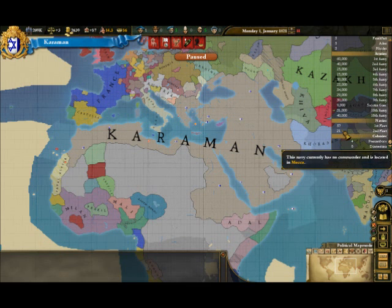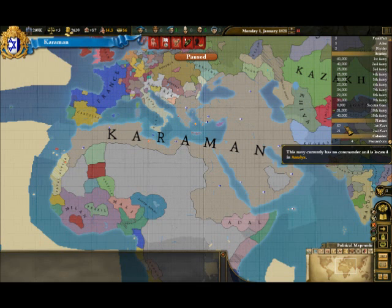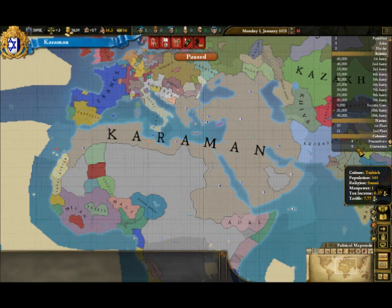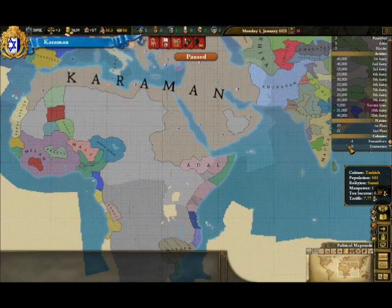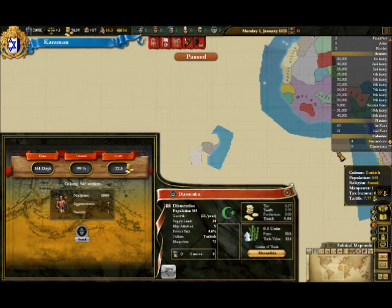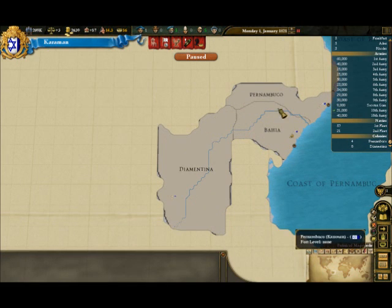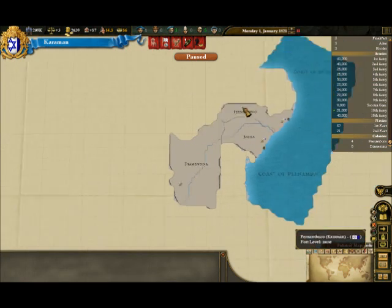Here's the navy — I don't think I have the largest navy because I tend not to bother with it. And here are my colonies: Diamantina, which is over here. You might be surprised by this, seeing as it's 1821.